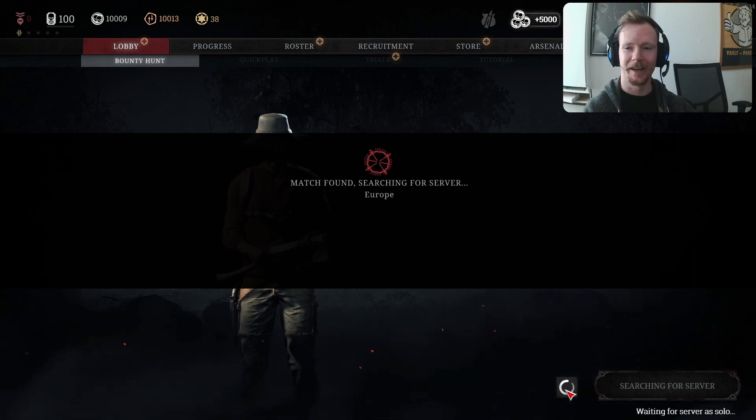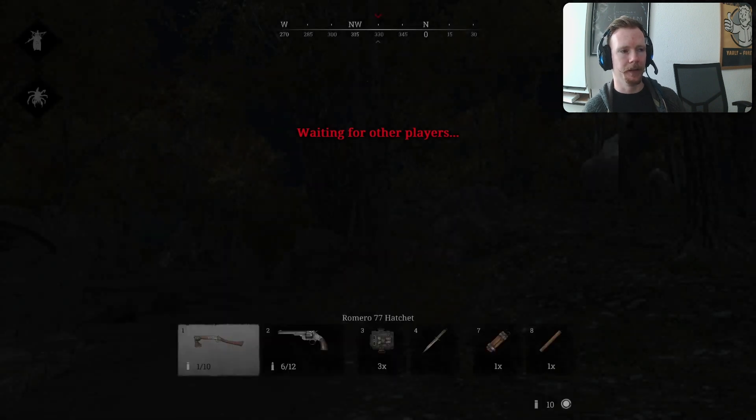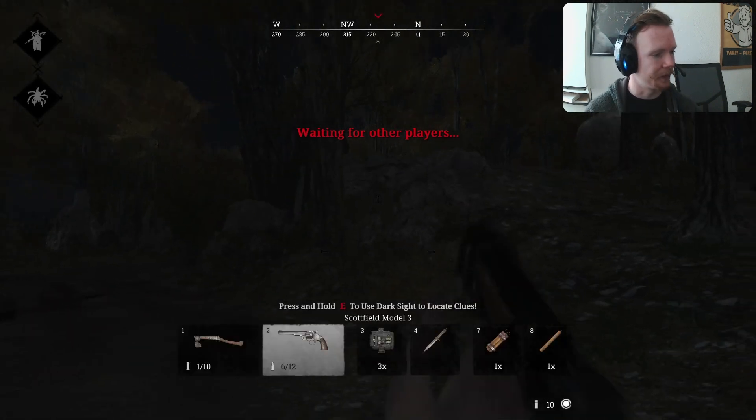We didn't even pick any of our weapons, so we've just got the random build that came with the hero - this is going to be an interesting match. Did we click the wild card contract? I hope we did. If we did it should be nighttime, because I think the wild card contract said it would be at night. It is nighttime - we did click wild card.